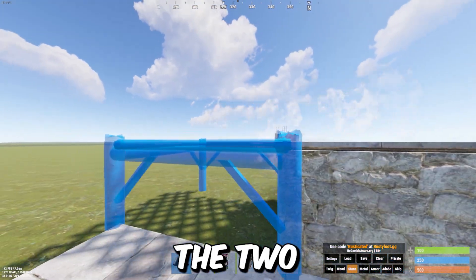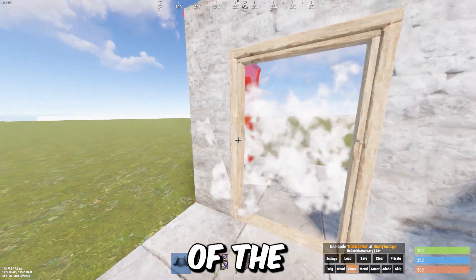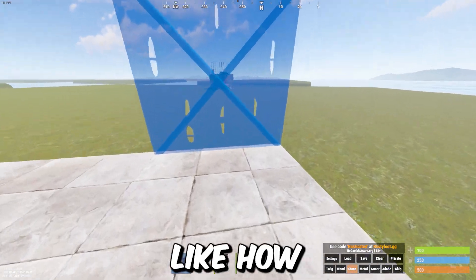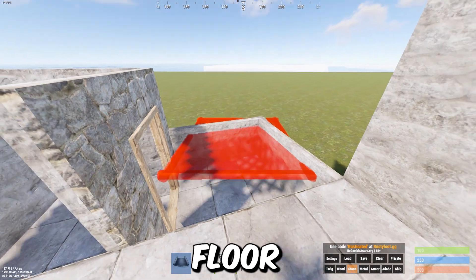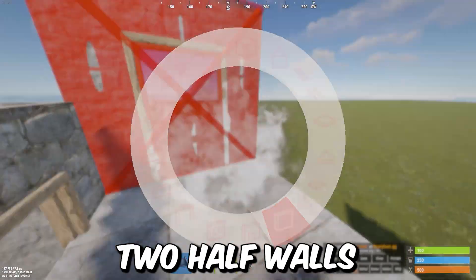To build this base, you have to put two of the first foundations down low like how I did. Now you've got to make a faulty floor, put two half walls and a roof.